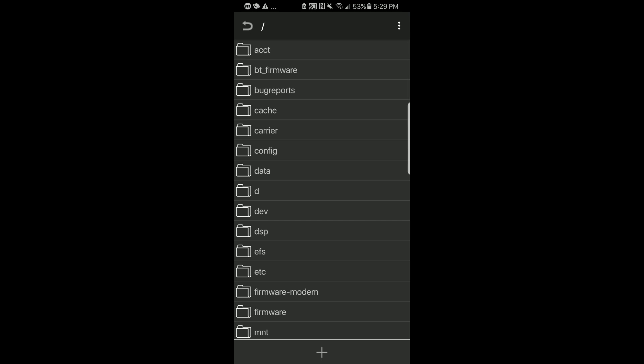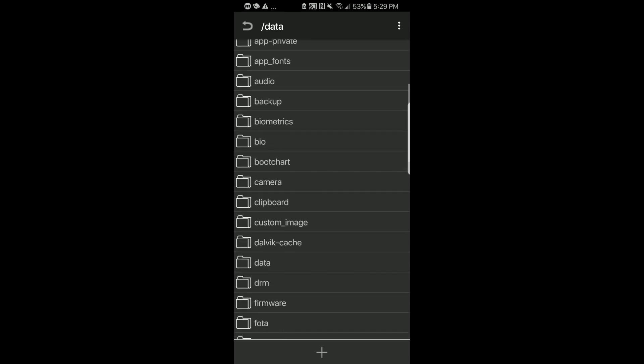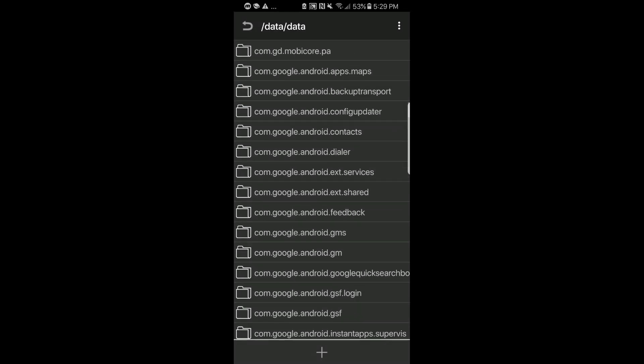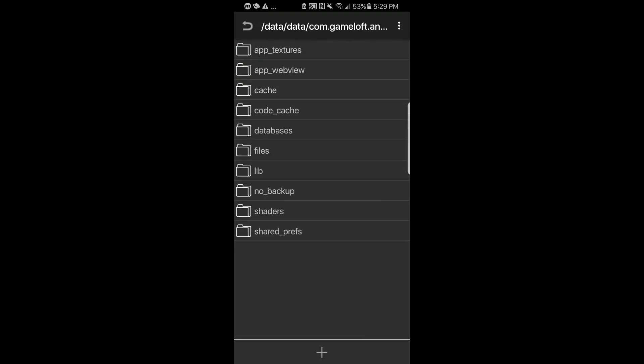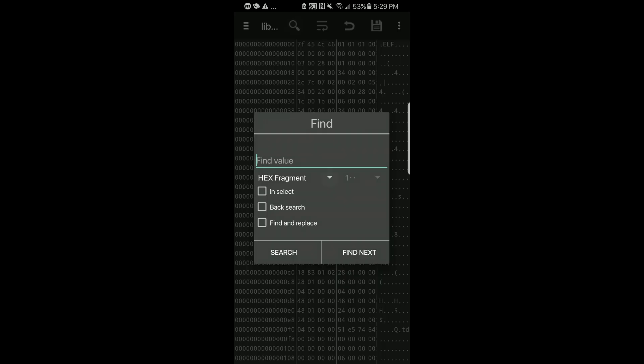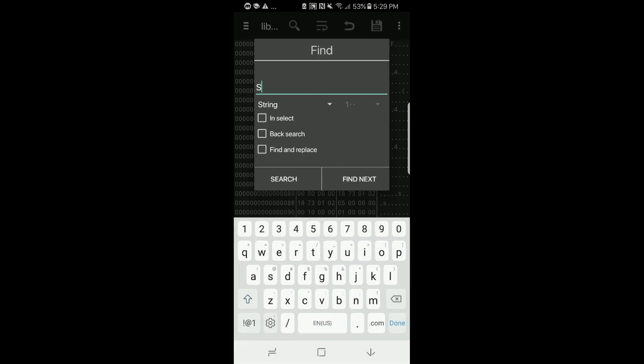Completely close out the game and then head into Hex Editor. Same path as the last video — go to Data, then Data again, then the Game Loft file, then Lib Files, and click on the libwaa.so file. Click the magnifying glass, put in Set Item Locked, and change Hex Fragment to String, then Search.